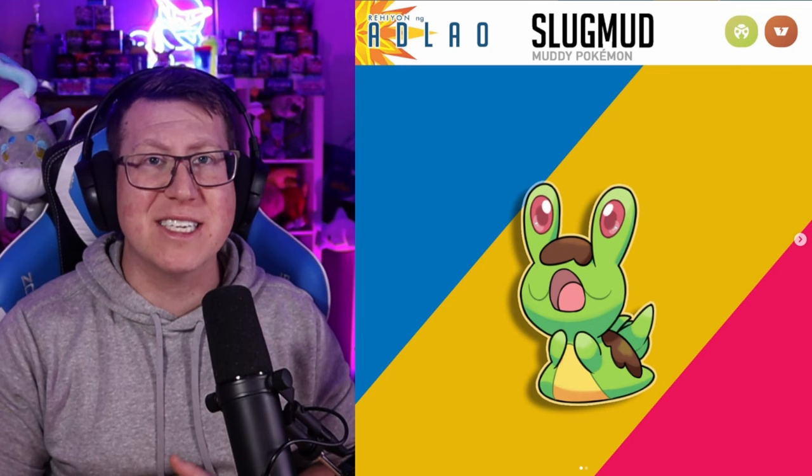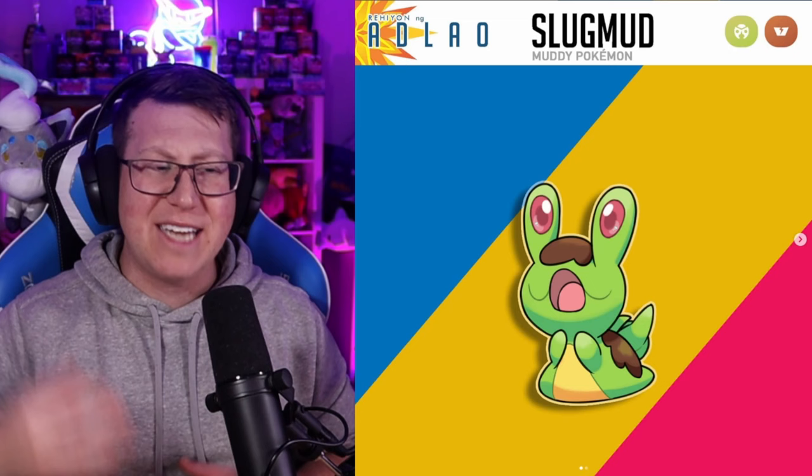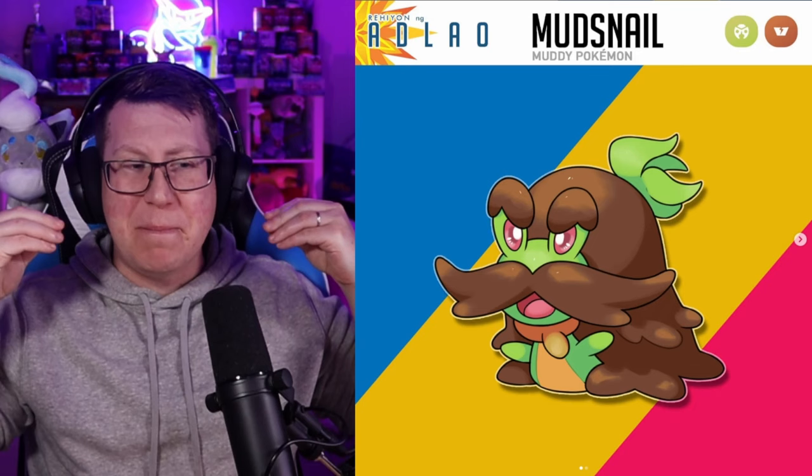Next we've got Slugmud, which is a Bug and Ground type Pokémon. It looks really, really cute — those little bits of mud on its head and on its back work really nicely together. It evolves into Mud Snail, and this massive mustache made of mud is a really cool concept.